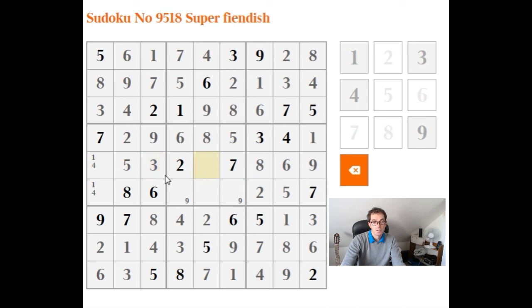So what have we got to fill in here then? 1 and 4. So this has to be a 1. That's a 1, that's a 4. And now what have we got? 3, 4, 9 to place. And there we go.